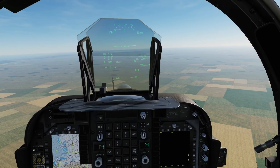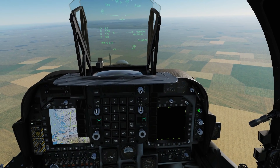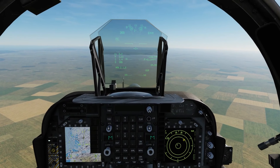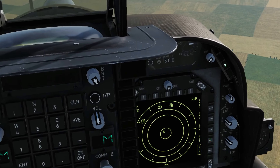Let's get the EW page going. The RWR is controlled here — we scroll right and turn it on so it's in the on position. The EW page from the main menu gives us our RWR display.